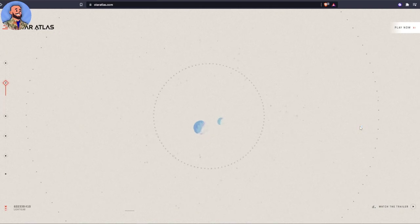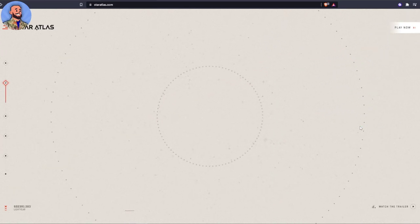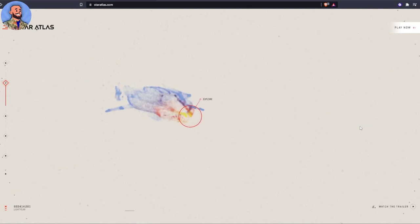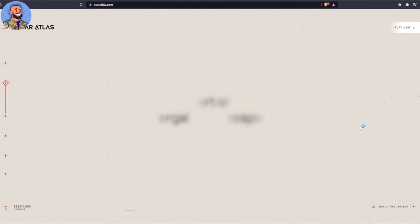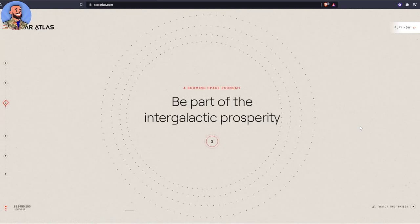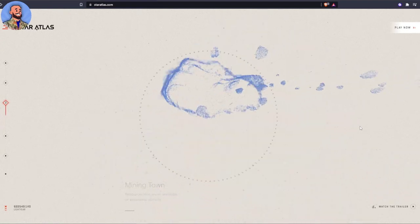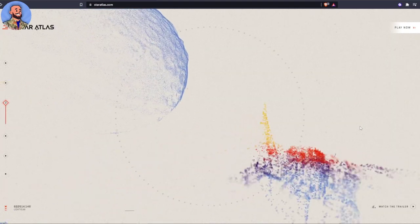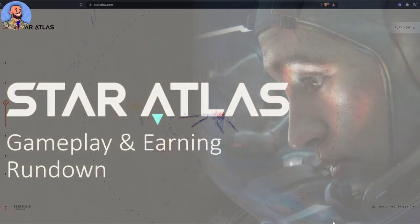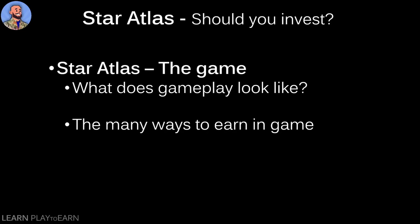Let me know by clicking the thumbs up and commenting below if you want to see more. I could easily do a video going over all the bits of gameplay released in the white papers as well as the two tokens — there's a lot of information about how they work. Anyway, let's cover Star Atlas and I'll include timestamps so you can jump around to whatever you want.